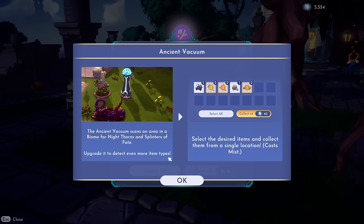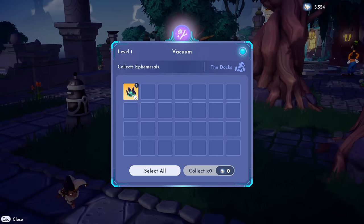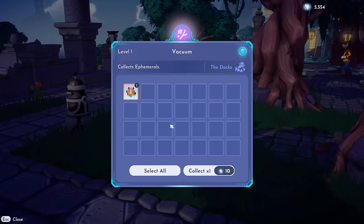It's like a little Roomba - the little thing you put in your house and it zooms around and cleans up for you. It says select the desired items and collect them from a single location. No way - so it auto collects items! You can place it down next to where trees or flowers spawn and it automatically collects them, or even night thorns. It already collected something for me - little splinters of fate. It costs 10 mist to collect one item.